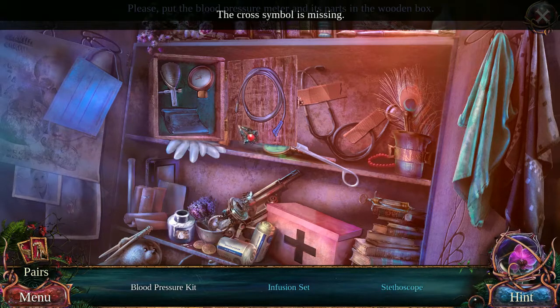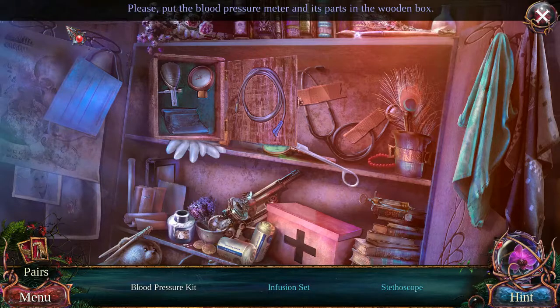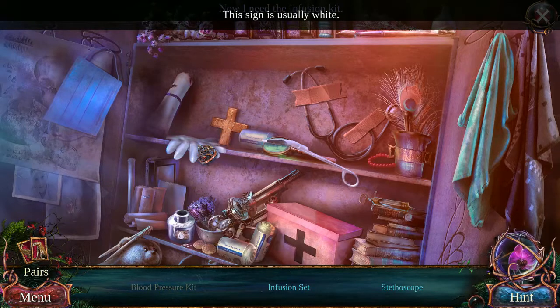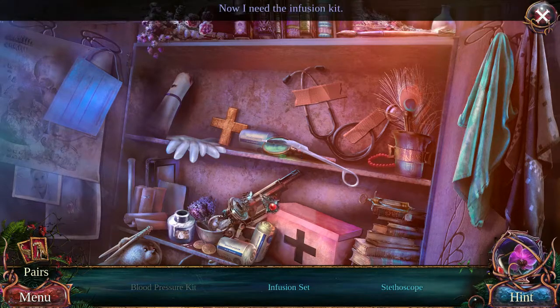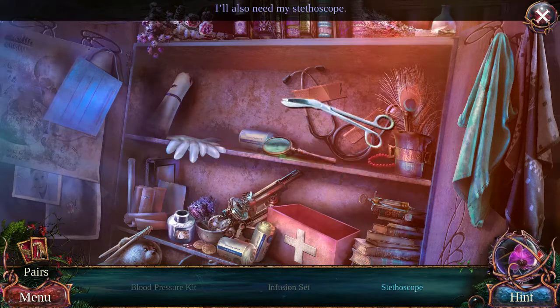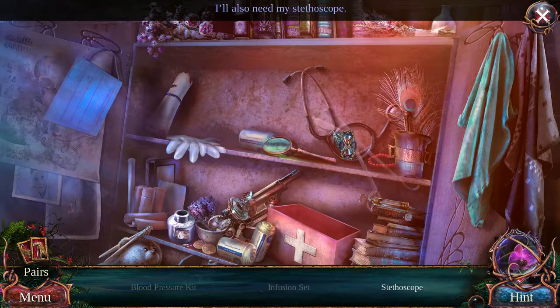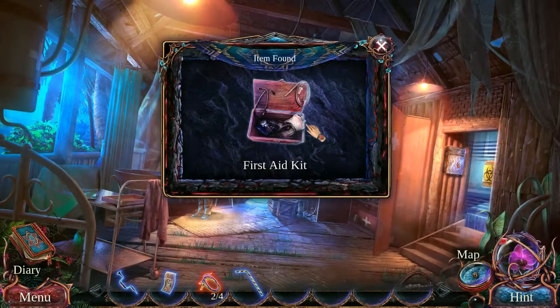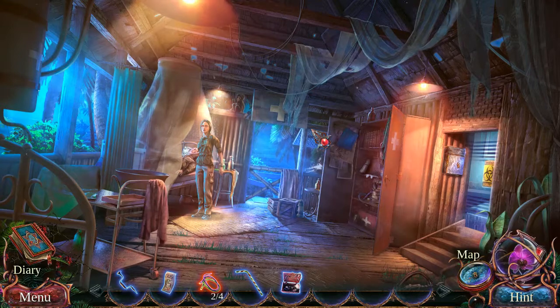The cross symbol is missing. This is not a very well-organized first aid kit. Now I need the infusion kit. I feel like a dummy now. Who cares if the sign is usually white? I'll look for a white crayon or something — paintbrush, white paint. The sign is a red cross — white box, red cross. Oh, is that supposed to be a red box and they just got the color all wrong? It is. My bad. I'll also need my stethoscope.